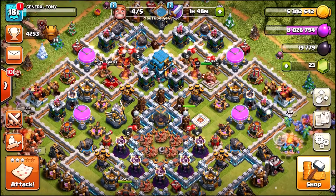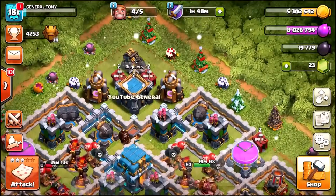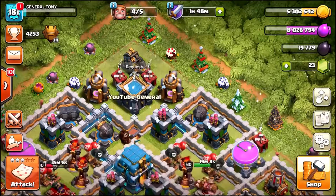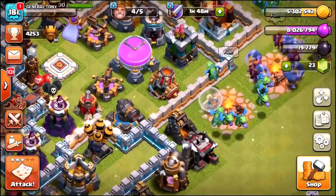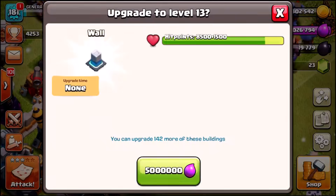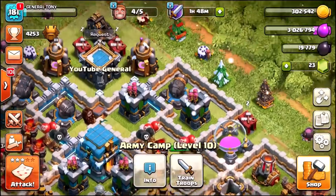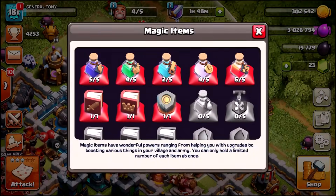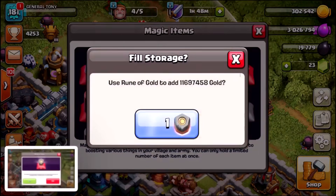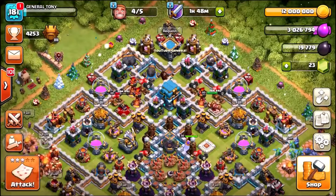We've got five and a half million gold and eight million elixir. I am going to use our rune of gold, but before we use it let's actually spend the gold inside of the storages. I'm gonna go over and upgrade one of these wolves — we're actually gonna upgrade two of them and use five million of the elixir as well. And then we're gonna go ahead and use our magical item, which is of course the rune of gold. Click the use button — and we are good to go, back to twelve million gold.